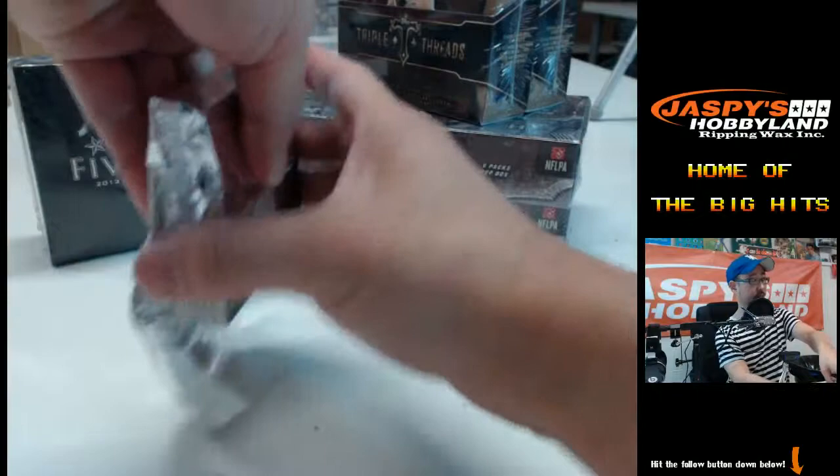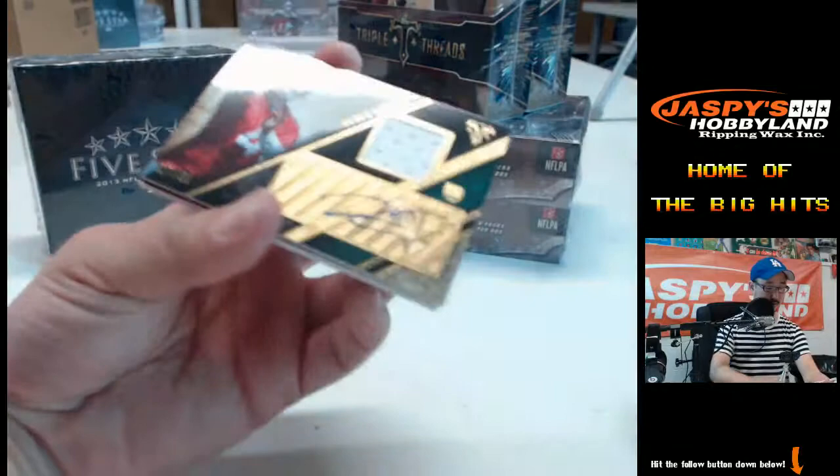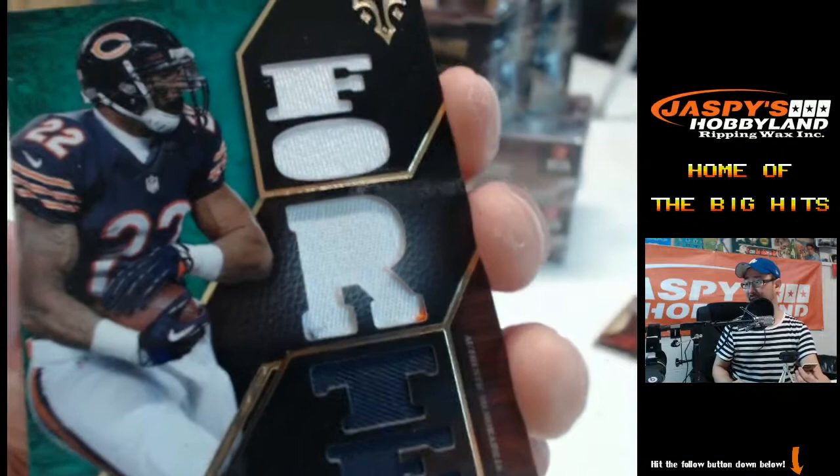Having a nice chill Friday night. Andrew Luck 199, Alfred Morris 399, Matthew Stafford, Reggie Bush. Russell Wilson in the next hit — Derek Carr. Nice one, Anibal — Derek Carr patch auto, numbered to 50. Very cool. Something for the Bears in the NFC North, 5 out of 18 — Matt Forte. I'll call it a three-color patch. There's a little bit of orange peeking out. Three-color patch Matt Forte, NFC North. That'd be Jeff.